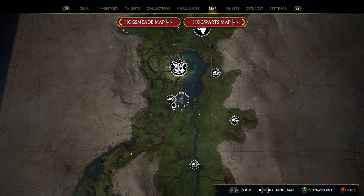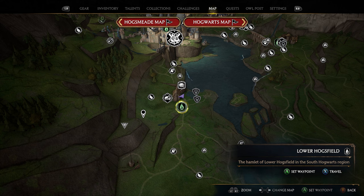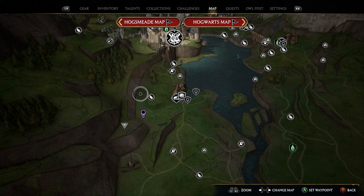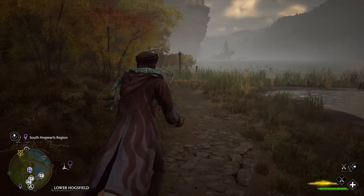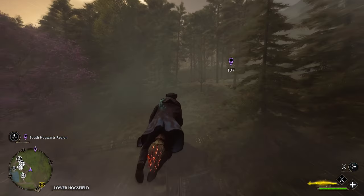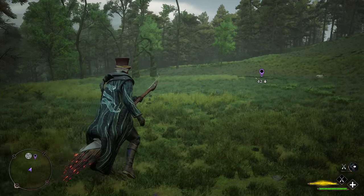The next location is in the South Hogwarts region. Head down to Lower Hogsfield, where there's a Lower Hogsfield Floo Flame. Put a marker to your left where the mountain goes straight and then has a little dip — place your marker just before that dip. Take the Lower Hogsfield Floo Flame, hop on your broomstick, and fly toward that marker. You'll go through some woods with a lot of trees, but once you come out you'll see another little open field area — that's where your second arch location is.